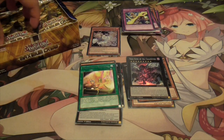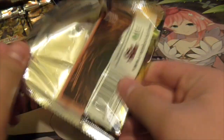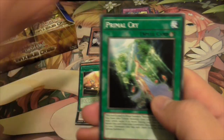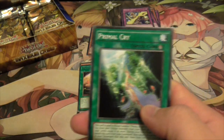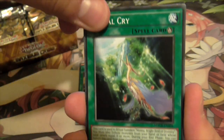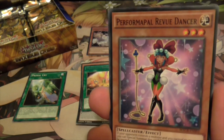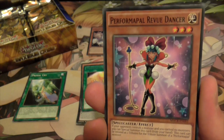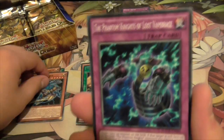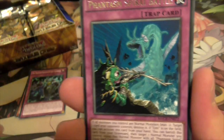Dynamis still won the best budget deck award. Even though with the new Pendulum rulings they might get a bit screwed. Primal Cry. New Performapal stuff - interesting. New Artifact again. Phantom Knight stuff. There's a rare Spyro card - it's the one that pops cards.